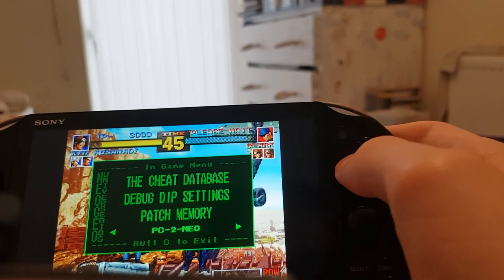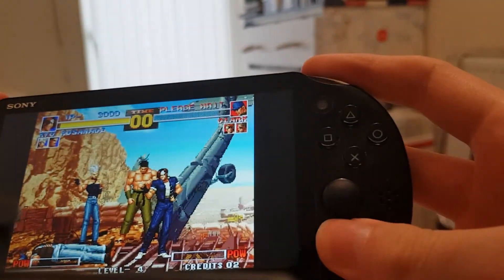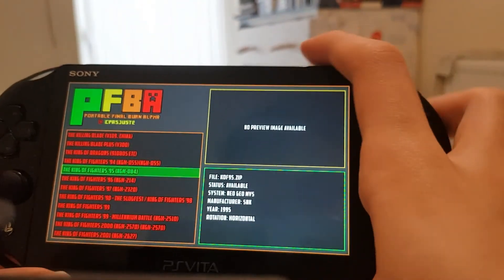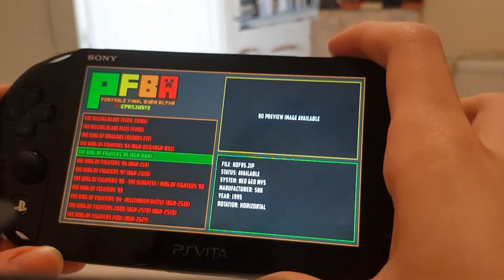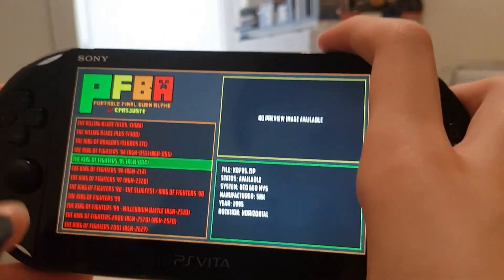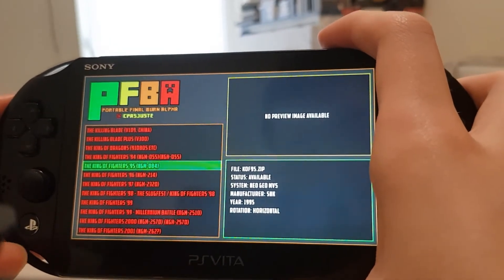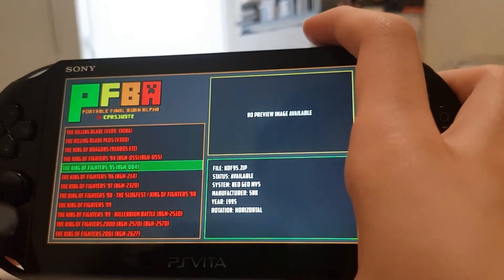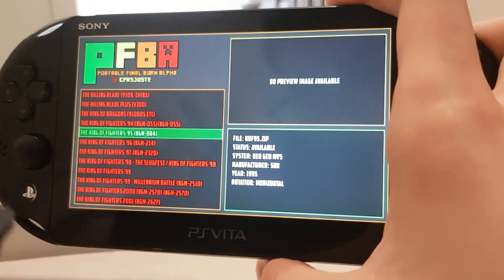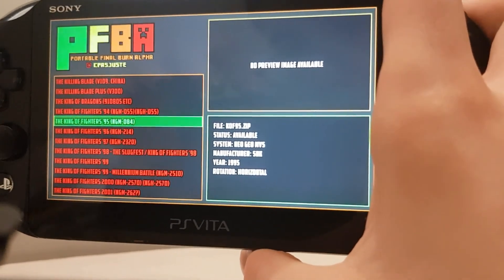And that was just a quick tutorial on how to get MAME running on your PS Vita. If you find this video helpful in any way, make sure to drop a like and please subscribe to this channel — it'll really help me out. With that, I will see you guys in my next video. Have a good day, guys!